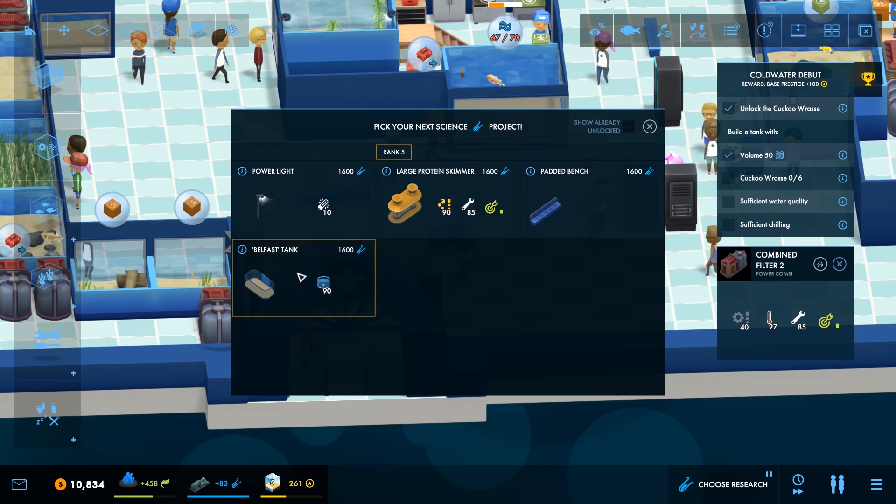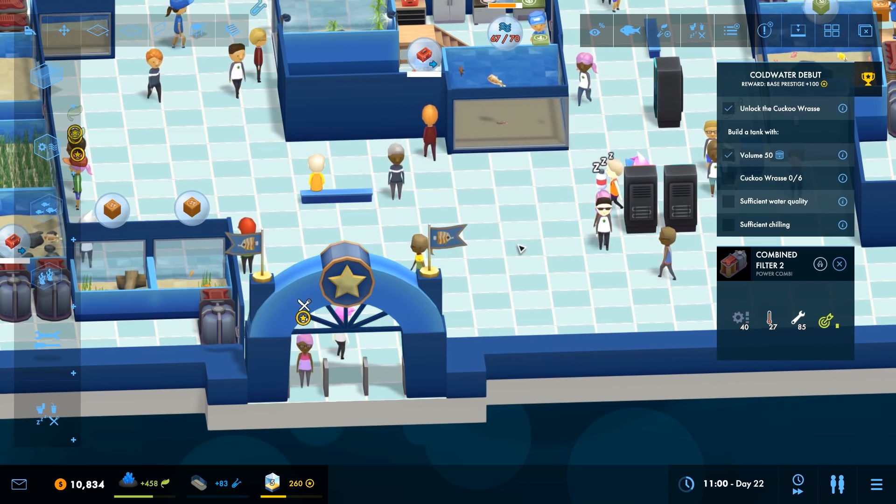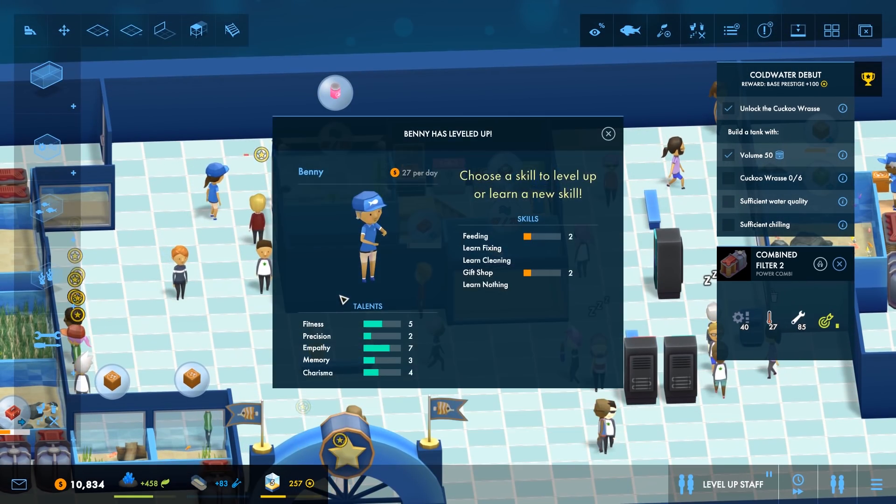Let's have the HMS Belfast tank, let's get that going. Oh hello, Benny's leveled up. Well done, Benny. Good work. Although you do look a little bit confused with regard to what you're supposed to be doing. He knows how to work the gift shop. I don't have a gift shop yet, Benny. I imagine that's coming up shortly and he knows a thing or two about breeding.